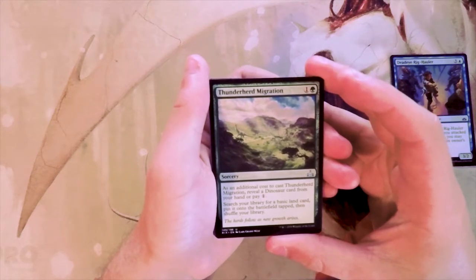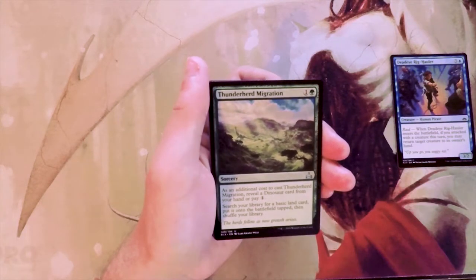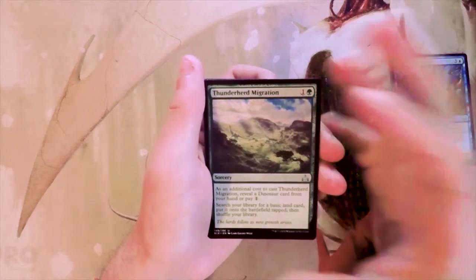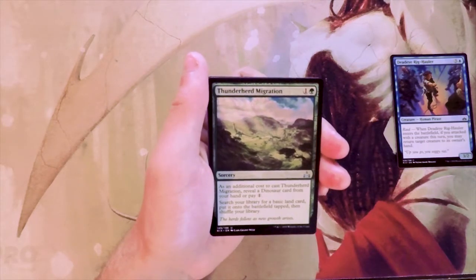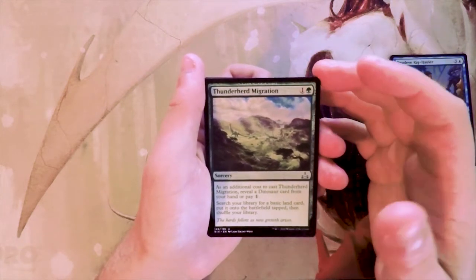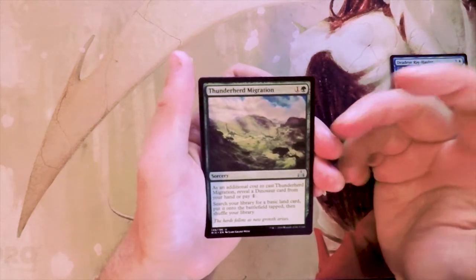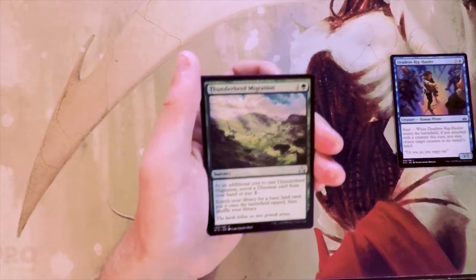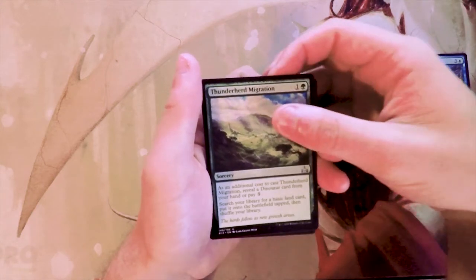Thunderherd Migration is a sorcery for one and a green. As an additional cost, reveal a dinosaur card from your hand or pay one, then search your library for a basic land and put it onto the battlefield tapped. This is fine in a green-red ramp dino deck — the green-red deck tends to be the rampier one rather than the more aggro white-red deck. I wouldn't want too many copies because it's just ramping without providing immediate value, and you don't want to draw ramp cards all game and never get to anything. I don't mind it, but I wouldn't first pick it.